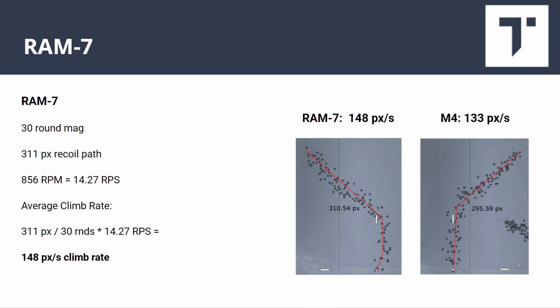The RAM 7 works out to 148 pixels per second climb rate — a little bit more than the M4, and overall one of the higher numbers among the assault rifles. It's almost like a mirror image of the M4's recoil, just a little bit taller. Because it shoots quite a bit faster, that's why the pixels per second you have to correct for is higher.